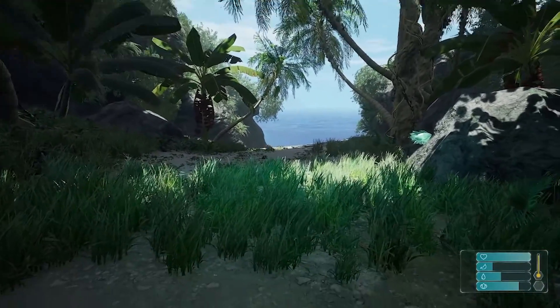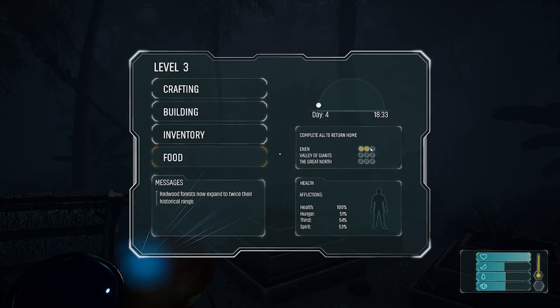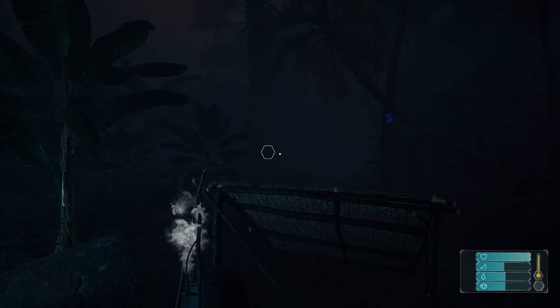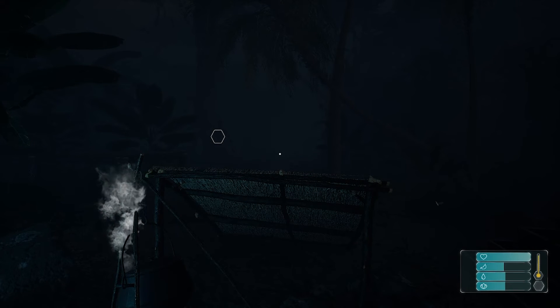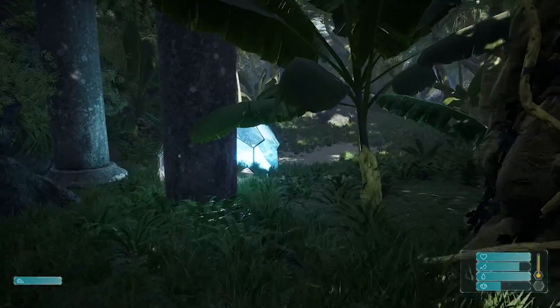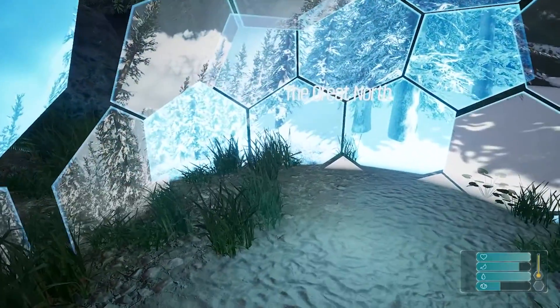Hopefully I'll be able to find the third one soon. To get to the last and final third golden orb in Enon, I will go to the left hexagon — that is called the Great North. I'm going to go ahead and sleep so it's daytime when I show you the third and final location. All right, so I'm at the left hexagon — the Great North.